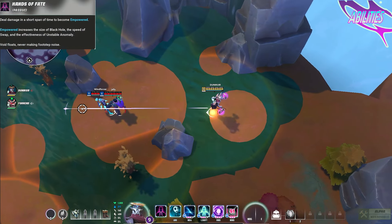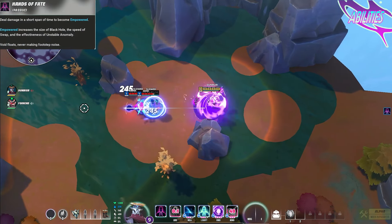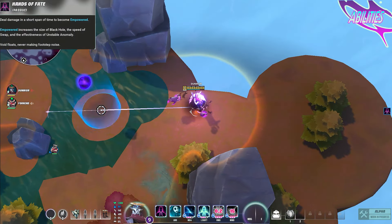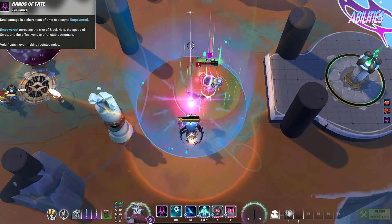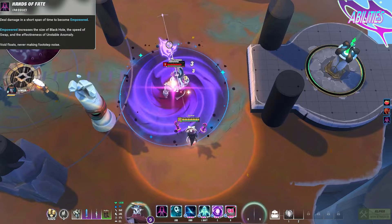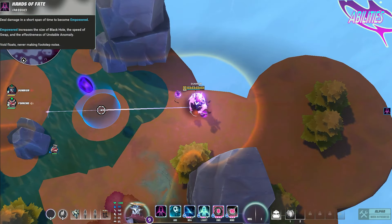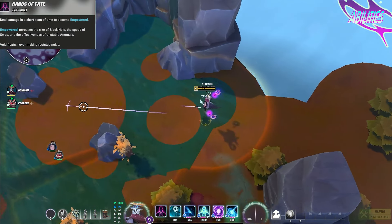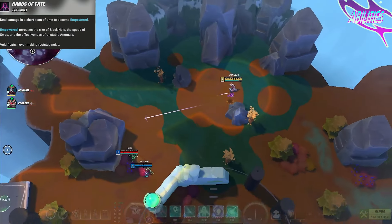Void's passive ability is an empowered state. Deal enough damage in a short time period to become empowered, gaining buffs to his black hole ultimate, his swap, and his location placed bomb ability. While empowered, his ultimate gains a large increase in size, his Void swap gains a near half decrease in cast time, and his bomb gains a larger max size and an increased size growth speed. His passive also has a second part that makes him have no footstep noise while walking.